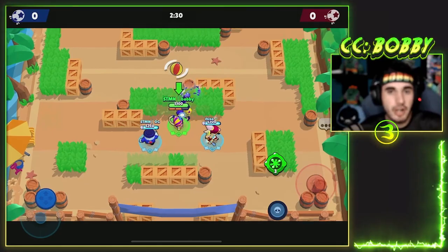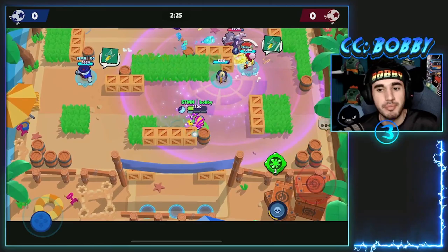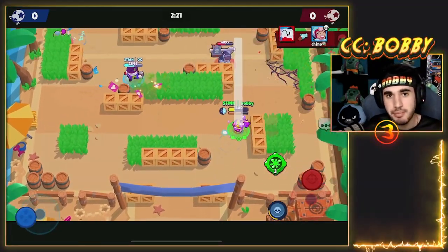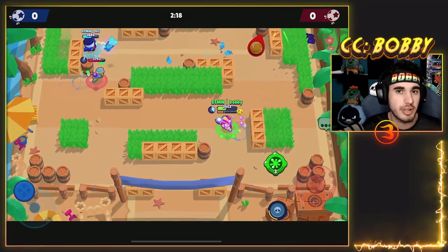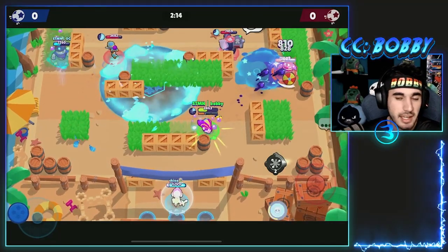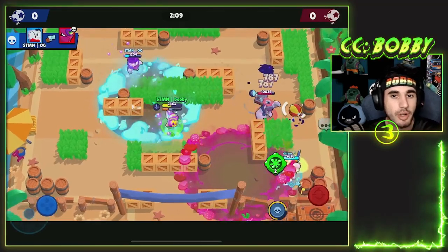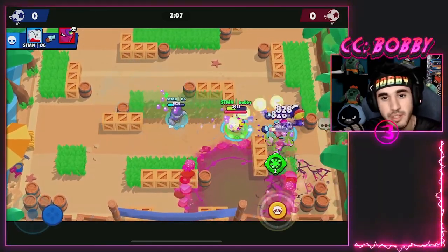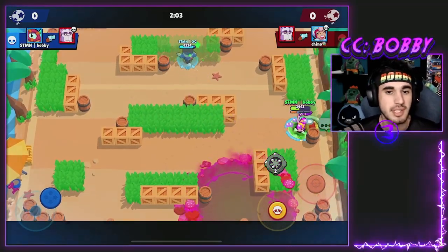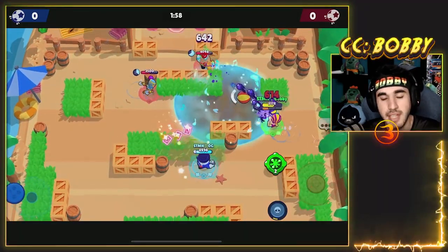Starting off with Otis — Otis is one of the best brawlers in the game, 100%. I would probably put it borderline top 5. Some people have it top 10, but I think it's probably the best tank counter in the game. It's also really good against everything else. It has extremely high damage per second. You can play it against ranged brawlers and chip, though that's not something I recommend. Or you can just run at tanks, super them so they can't shoot, and auto-aim from one tile away.